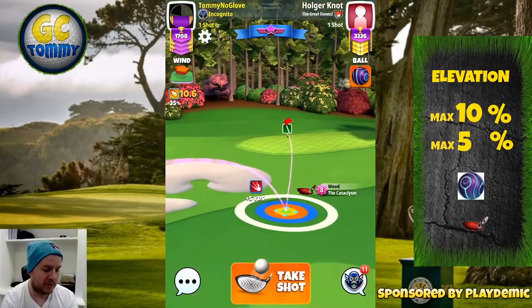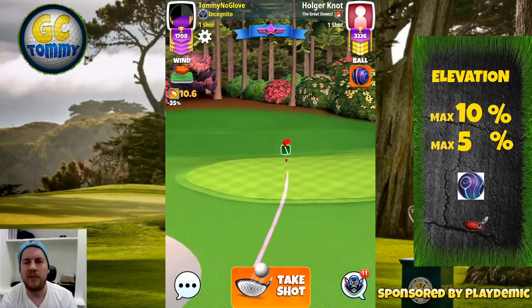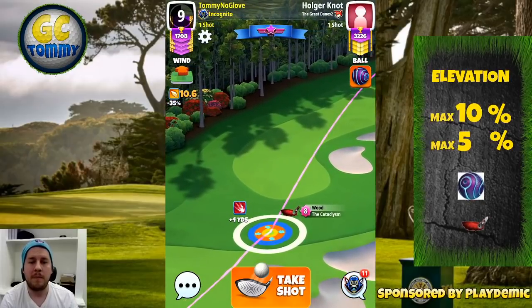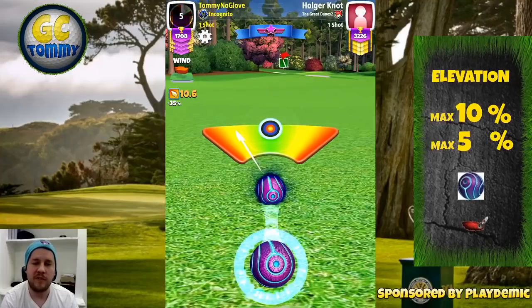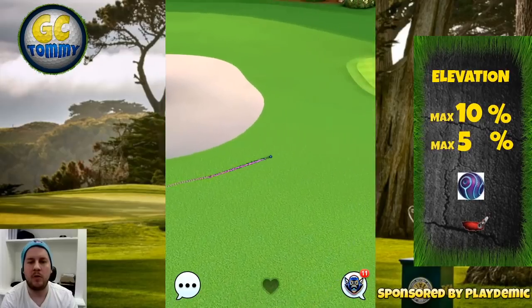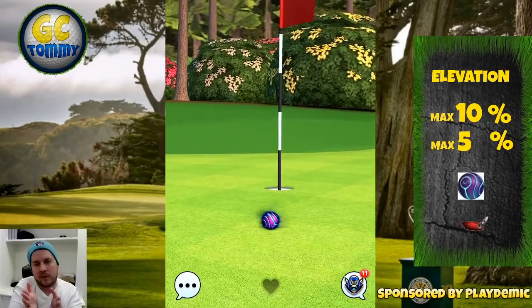I'm using seven bars of topspin for the rough bump, and it's very important to play with a Cataclysm to have enough power. You can see the ball guideline going through the hole, but in my opinion that's a little too short — we need to move up even more to make sure we don't go short, because the headwind will compress the ball guideline. Falling down into the bunker will also cost us some power. I'm at 5% elevation and from plus four I played on 65% slider, adding overpower at the end to compensate for falling into the bunker. We hit perfect, the ball hits the rough and rolls toward the pin, but without enough speed it falls left because the green slopes slightly that way.